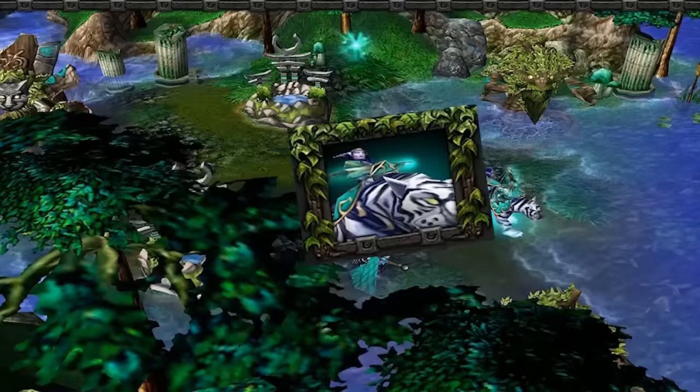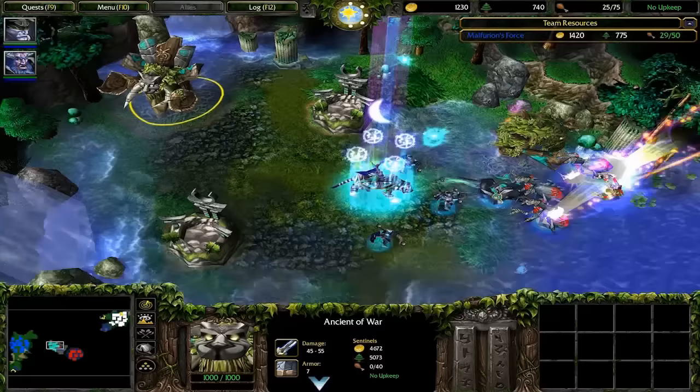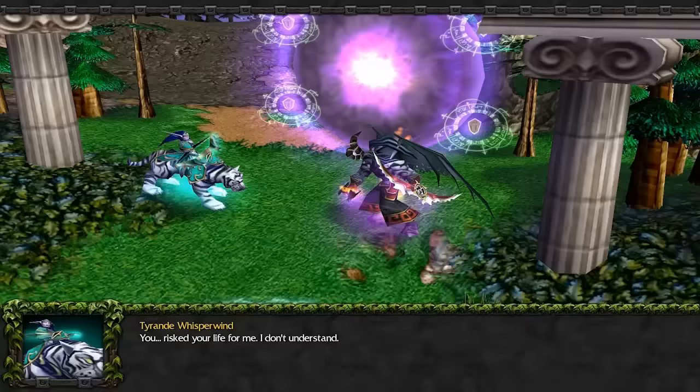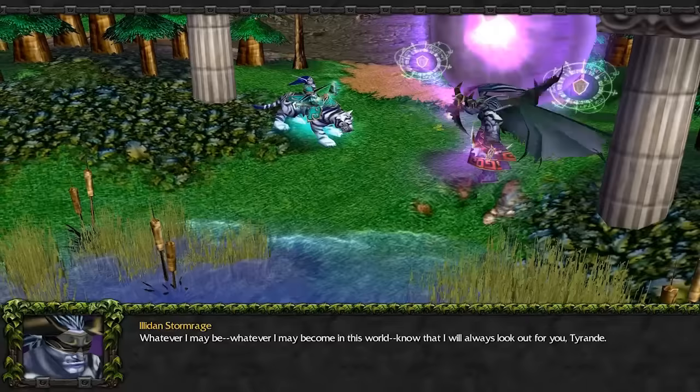If you're getting stressed out from the game saying things like 'We must hold on to hope' and 'You'd best worry if you were to save her,' don't worry — there's a trigger that prevents Tyrande from ever dying. I always wondered, how did her warriors get downstream with her anyway? And those ancients? Did she have a wisp in her pocket when she got swept downstream? Oh well, at least one thing's for sure — whatever I may be, whatever I may become in this world, know that I will always look out for you, Tyrande.